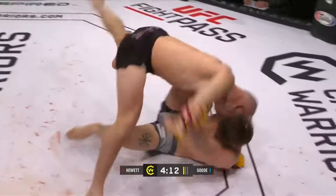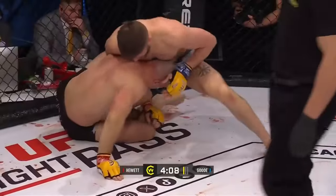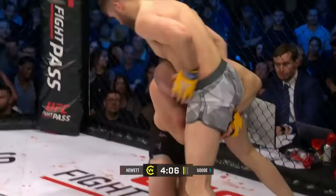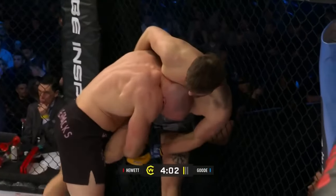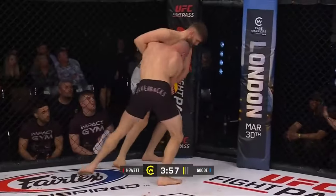Wrist control here, possible sweep attempt — beautifully done. Now watch the back take attempt here. Hewitt gets to his feet into a takedown of his own. We could even see something crazy like a jump to a triangle.